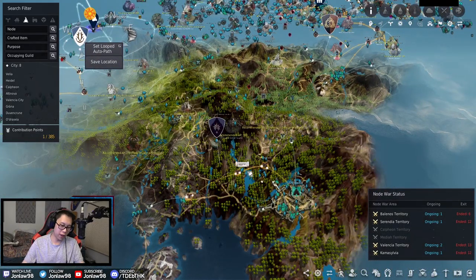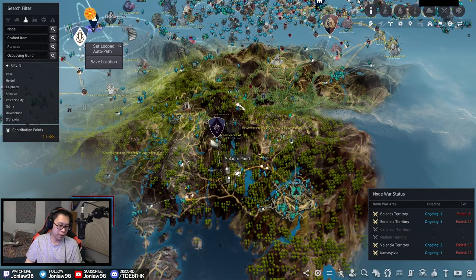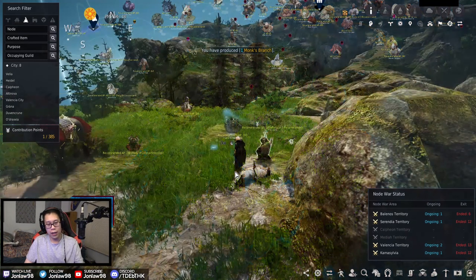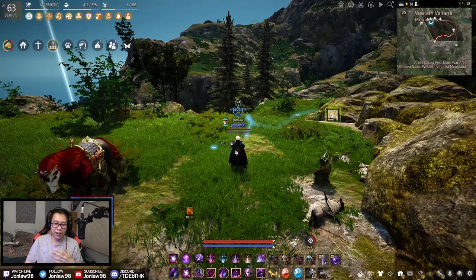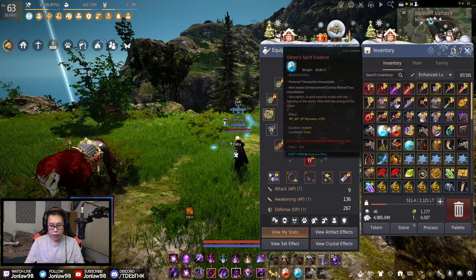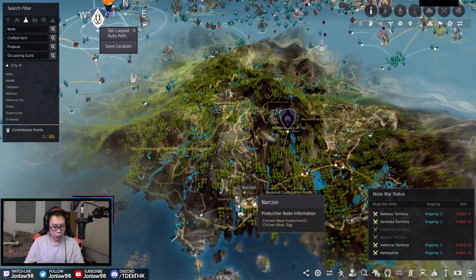Next thing we're going to do is go to Narsion. There's no real rotation there — things at Narsion are pretty high level, strong, and tanky to the point where you're shooting one thing at a time. That means if there are five people in the area that's fine, because everyone is killing one thing at a time. In theory there should be no dueling for spots while hunting. Even if you're a Master or Guru hunter, you can realistically only chain one or two things at a time in Narsion.